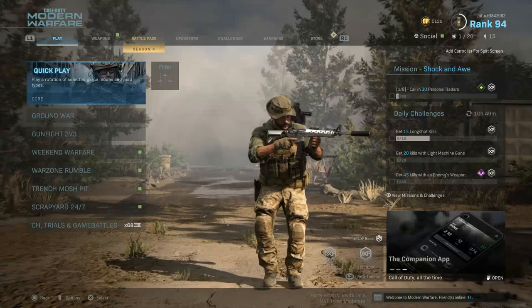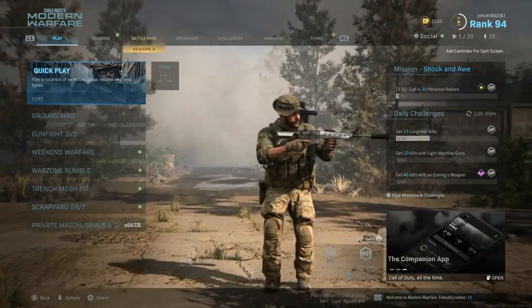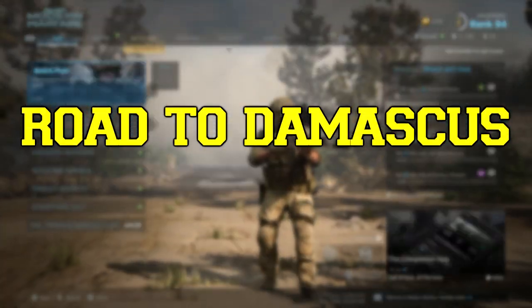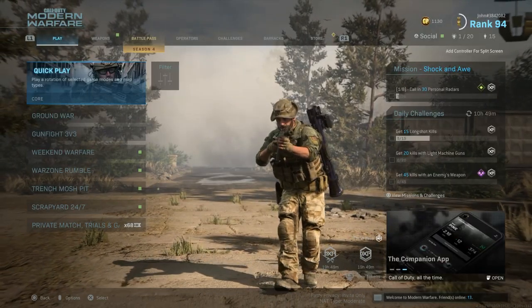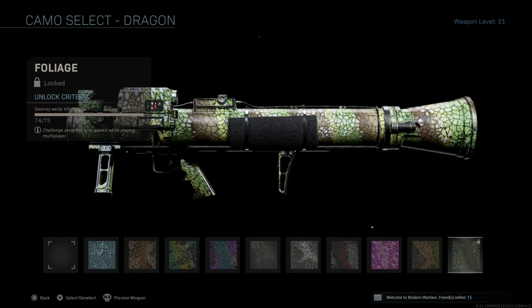All right, what is going on everybody, it's John here and I'm back with another Modern Warfare video. Welcome back to another episode of World of Damascus — this is episode 24. In this episode we are going to be unlocking Gold for the Strella. The final camo I need to unlock in order to unlock Gold for the Strella is Foliage.